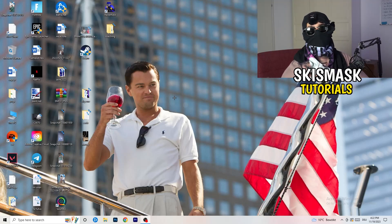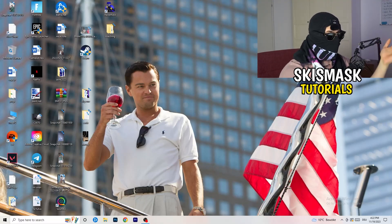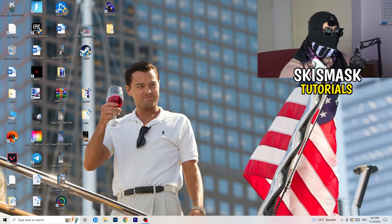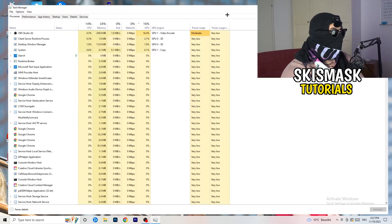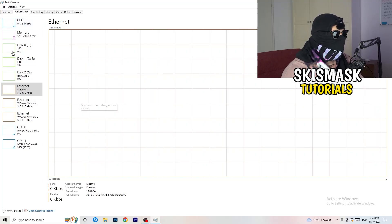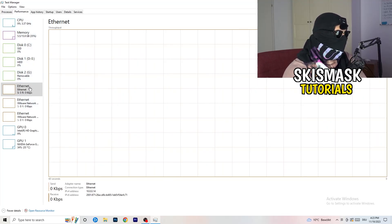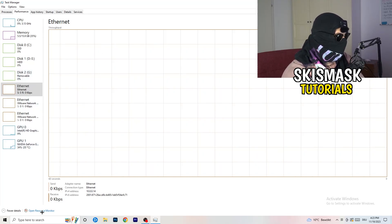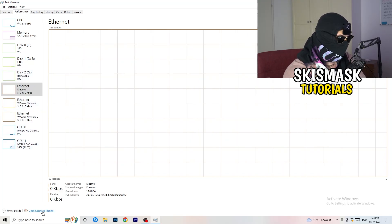Now let's look at things you can do on your PC to improve performance. Navigate to your taskbar — right-click on it and open Task Manager. In Task Manager, go to the Performance tab in the top area. You'll see things like Ethernet, GPU, CPU, disk. What we care about is clicking on 'Open Resource Monitor' in the bottom left corner of that screen.